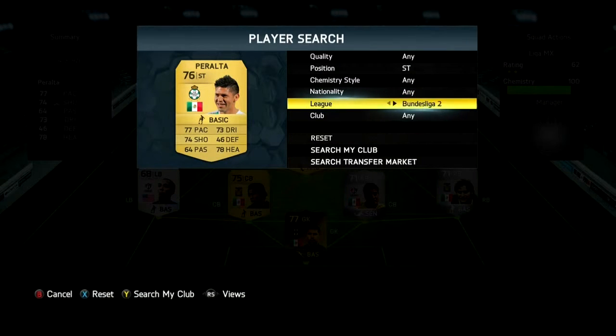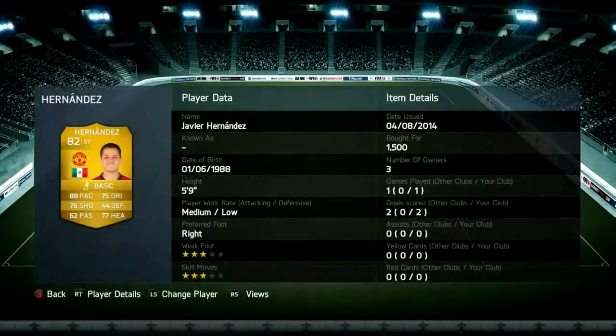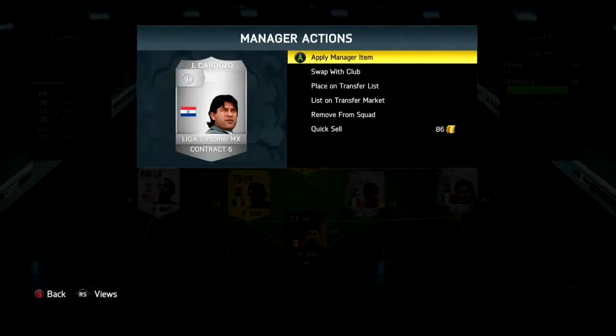For this challenge, we had to have one European player, so I'm actually going to pick Javier Hernandez — he's also Mexican. He was at a cheap price of 1,500 coins, with 3-star skill moves and 88 pace. For manager, I'm choosing Jose Saturnino Cardoso, also at a cheap price of around 200 coins.